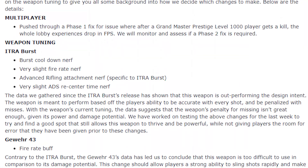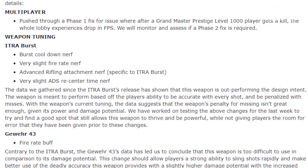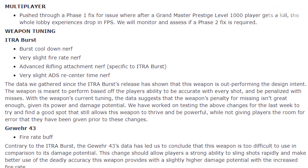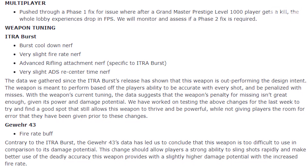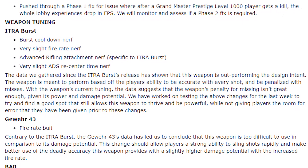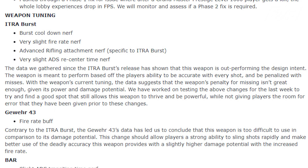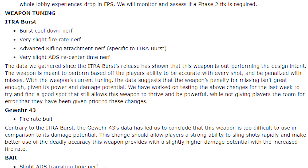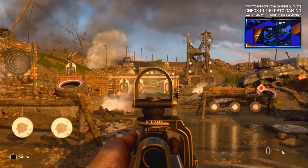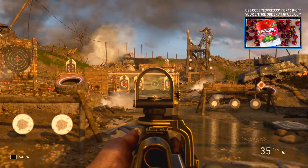Sledgehammer said the Itra Burst was outperforming their design intent. The weapon is meant to reward accuracy — it's a one-burst kill if you hit every shot, but takes more bursts if you miss. They said the current build didn't penalize players enough for missing shots. If you were consistently one-bursting people before, you really shouldn't notice much difference. But if you were taking three, four, or five bursts to get a kill, it might take a little more effort now.